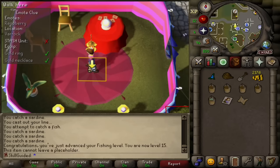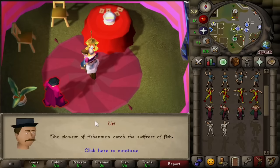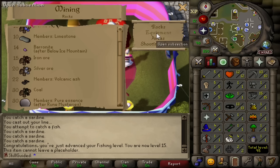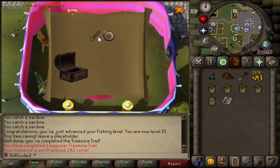Thanks to Captain Arnav we are here with our gold necklace, so we can finish our beginner clue scroll. Let's blow a raspberry. We've got a casket! We need a black pickaxe to progress past 11 mining, so I don't know how this is going to work - whether we're just never going to do mining if we don't get a black pickaxe. They're pretty rare from beginner clues, but let's see if we can get one. The steel longsword has returned from last episode.